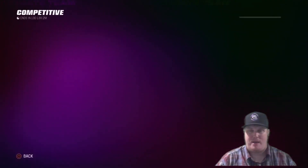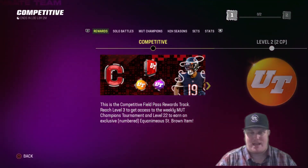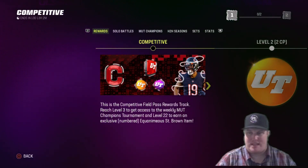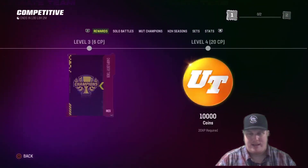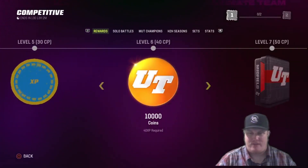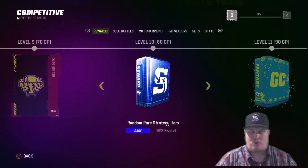Let's jump right into this competitive pass — two weeks of content. Remember that the level 22 reward this week is going to be Equanimous Saint Brown. Looking at the rewards: you've got some coins, a champs token, a first set of XP at level five, more coins, a midfield pack, coins and XP at level eight. The bigger items are a rare Strange Enemy at level 10.